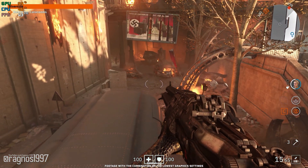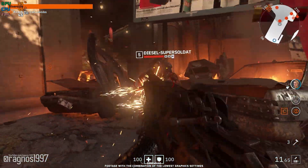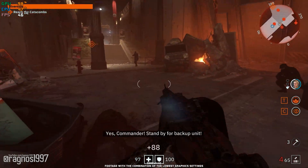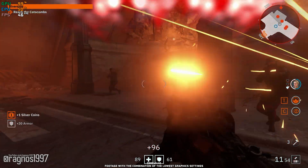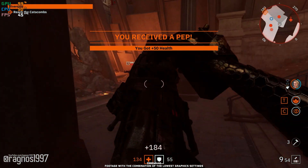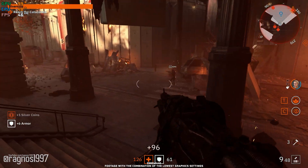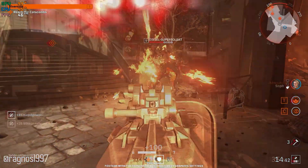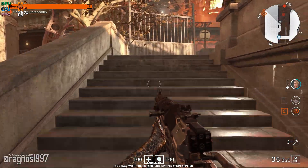It would be an understatement to say that Wolfenstein Youngblood was not well received by the fans. Everyone was looking for a sequel to The New Colossus, and not everyone knows and understands that a game of that scale requires a lot more time to produce. I see Wolfenstein Youngblood as a perfect example for some co-op action, and if you or your friend or both of you are experiencing performance issues, here is a quick video about performance improvement. Let's get into it.